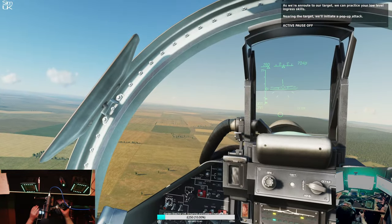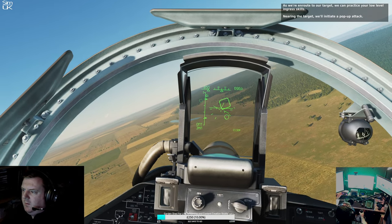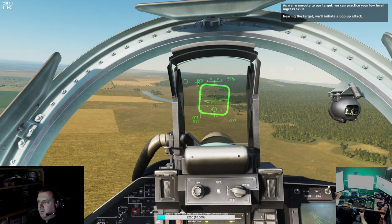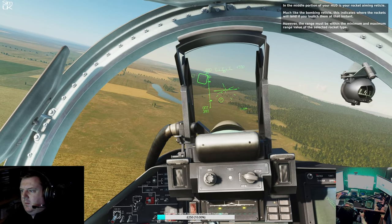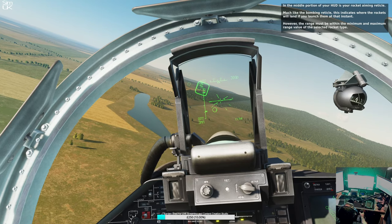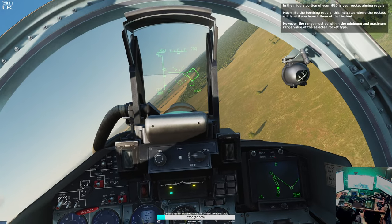As we're en route to the target, we can practice your low-level ingress skills. Nearing the target, we will initiate a pop-up attack. In the middle portion of your HUD is your rocket aiming reticle. Much like the bombing reticle, this indicates where the rockets will land if you launch them at that instant. However, the range must be within the minimum and maximum range value of the selected rocket type.